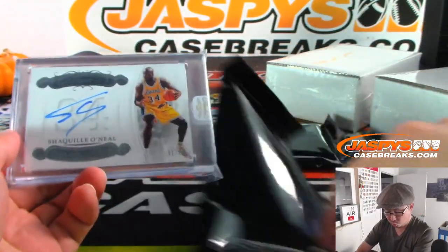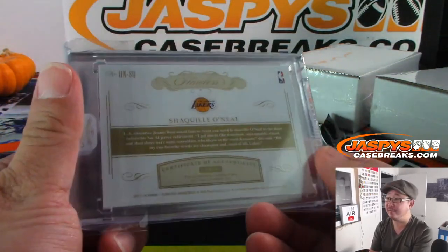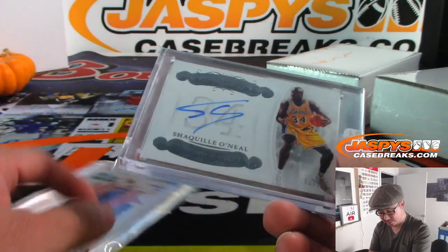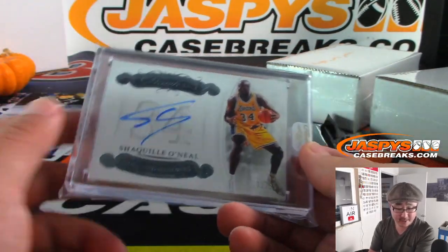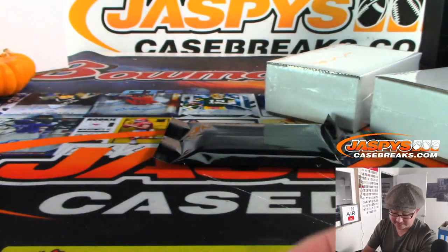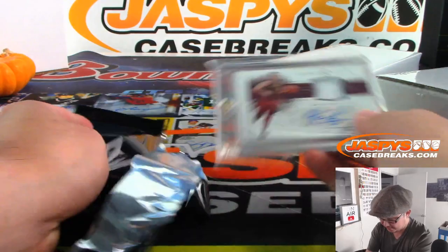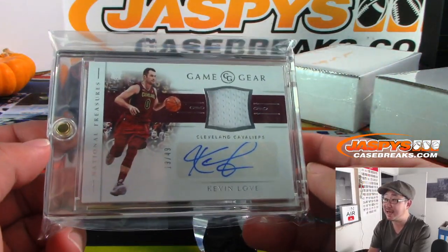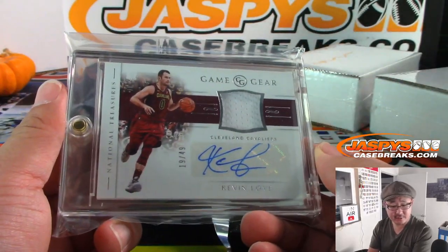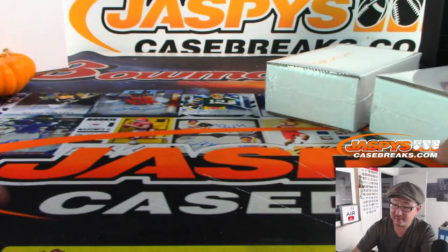Next up: Shaq Daddy, Shaquille O'Neal, honored numbers autograph, one out of 25 — the big diesel, the big Aristotle, Officer Shaq. He was the big cactus when he played for Phoenix, but this is the Lakers edition. Jeff Click, last spot Mojo, gets randomized by the Lakers. Really nice hit — Shaquille O'Neal. We've also got another autograph: Kevin Love, jersey and autograph, 19 out of 49 from NT Hoops. And that is for Charles and the Cavs. You're going to love it. So far, so good.